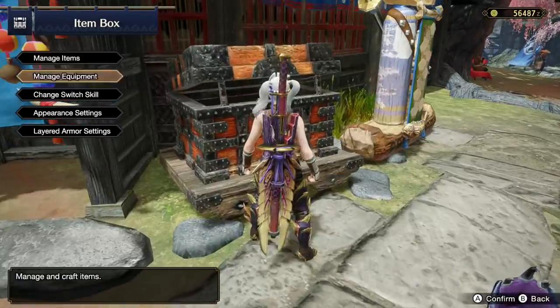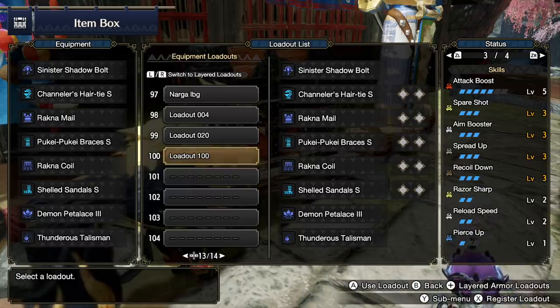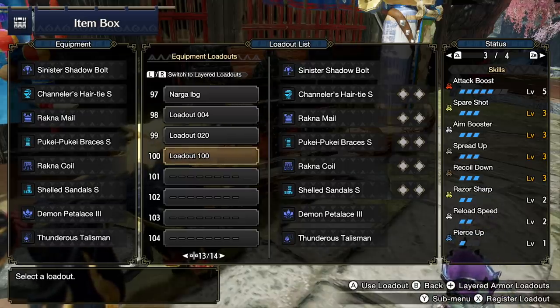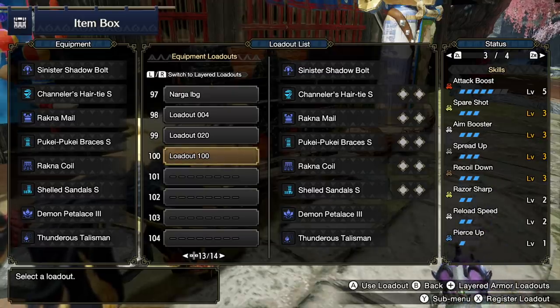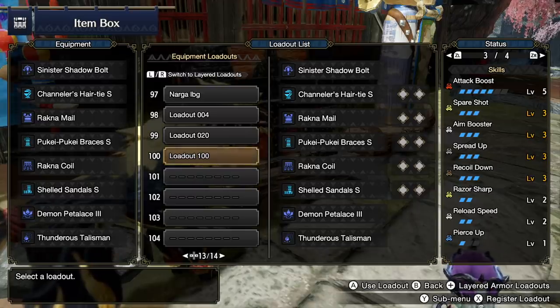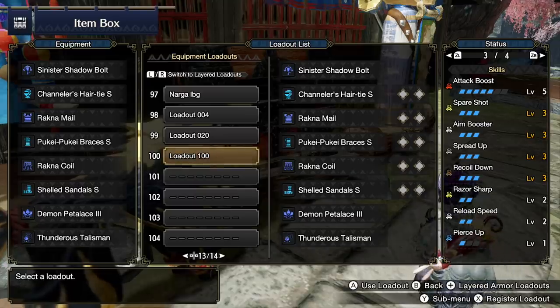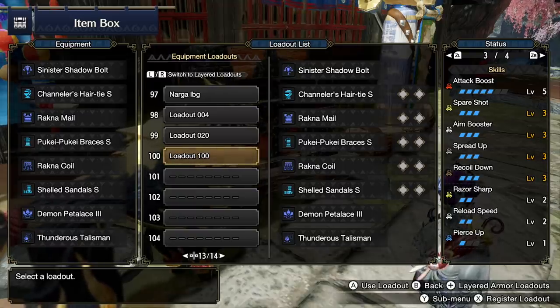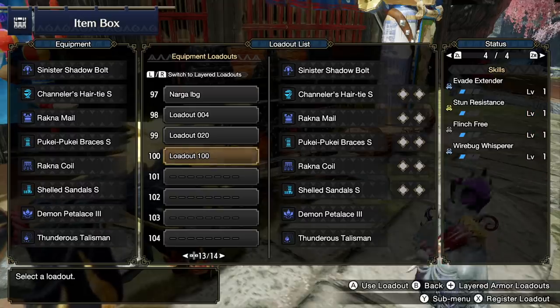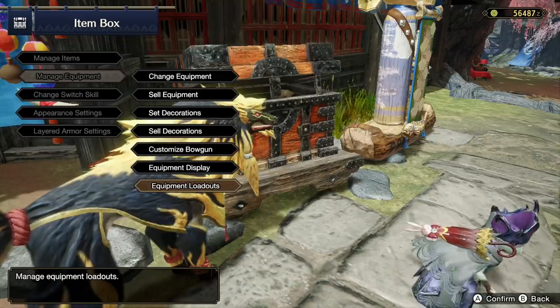Let me show you my set. You might have a little less attack boost if you don't have as good a charm — I have attack boost level 3 with a single slot, which gets me up to 5, but even 4 is great. The key skills are: spare shot level 3, aim booster level 3, spread up 3, recoil 3, reload speed 2 (which gets the fastest reload), pierce up 1, evade extender, stun resistance, flinch free, and Wirebug whisperer. This is a loaded set.